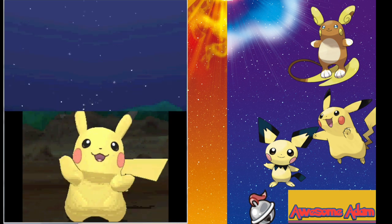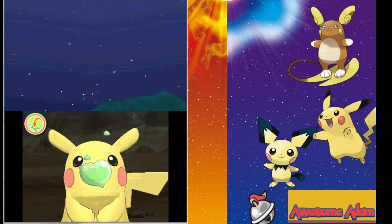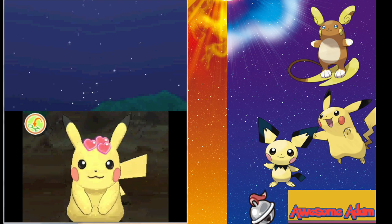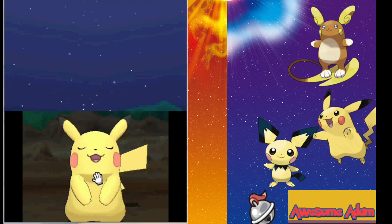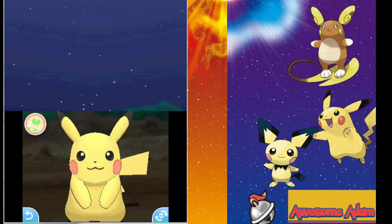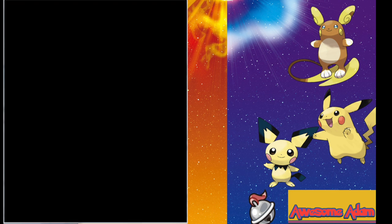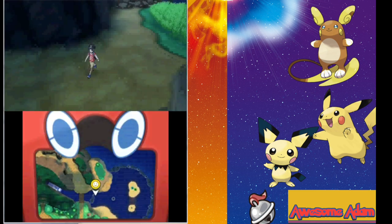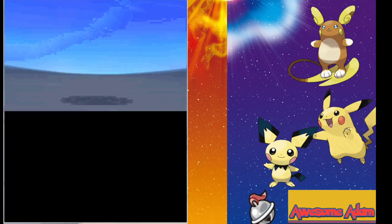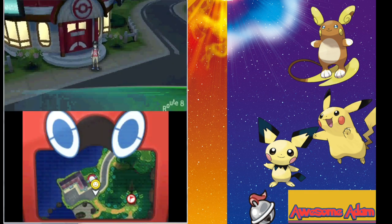Basically, just feed it a bunch of snacks — rub it on its head, ears, or wherever. I fed it some beans; the green beans, whatever kind you want. After that, I usually rub it right underneath its neck because that's its favorite spot. You'll see a bunch of hearts coming out. Do that as often as you can with your Pichu so the friendship level goes up. There's no specific level where Pichu evolves — it just depends on how fast you max out its friendship level.